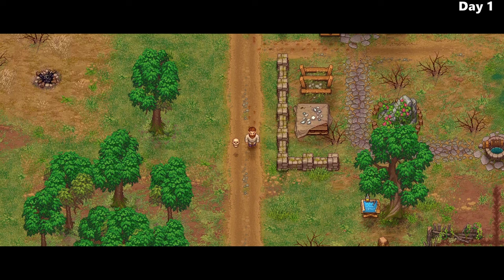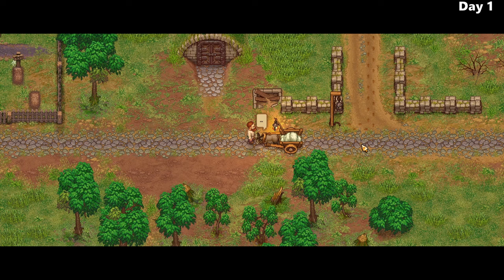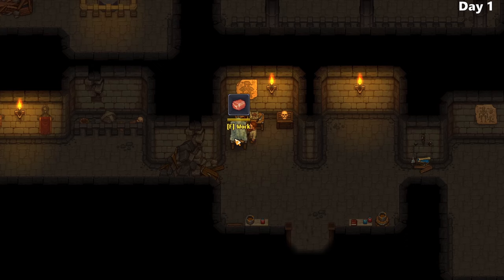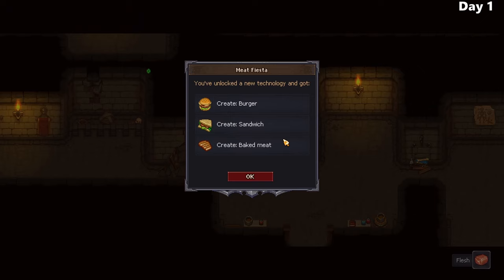He leads us to meet a donkey, who will periodically deliver bodies to us that we need to take care of. So I take the body down to the morgue and perform a quick autopsy, which involves me taking some meat from his body. Why? No one really knows, not even our guide Jerry, but it might be profitable at some point.